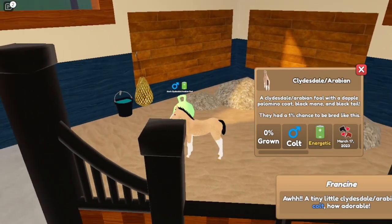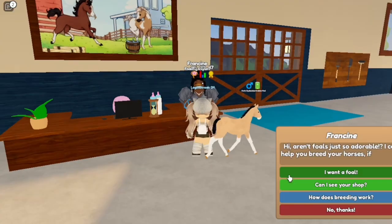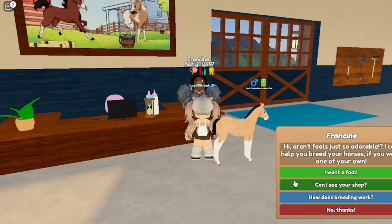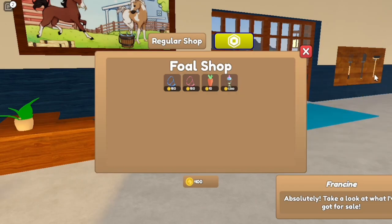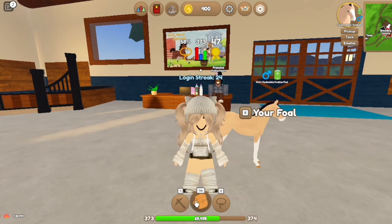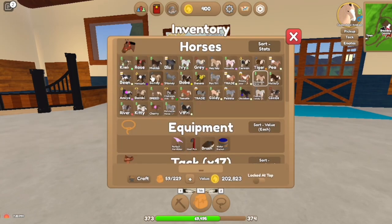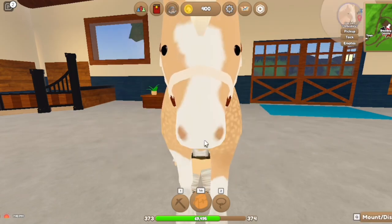If you want to age your foal, you go to Francine's shop and you would buy the growth potion. Feed this to your foal to make them turn into an adult instantly — consumed on use and irreversible with a forever foal potion. If you give the foal the potion, they would just grow up to be the adult.